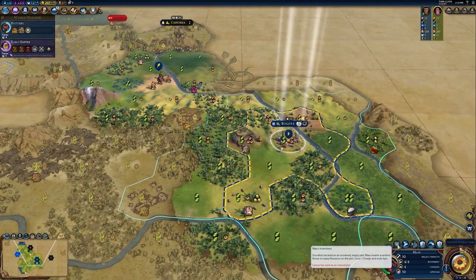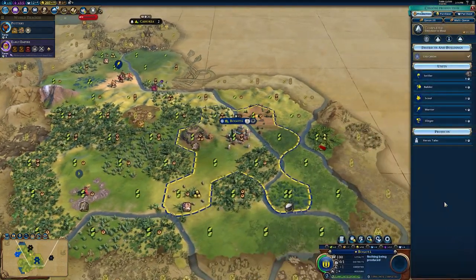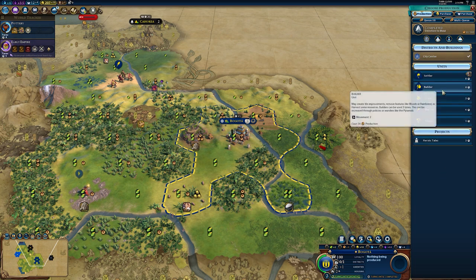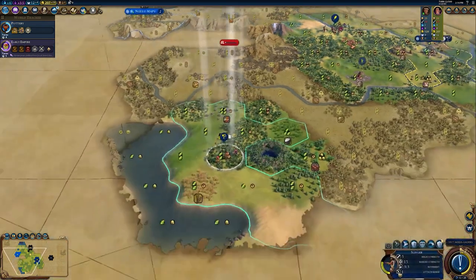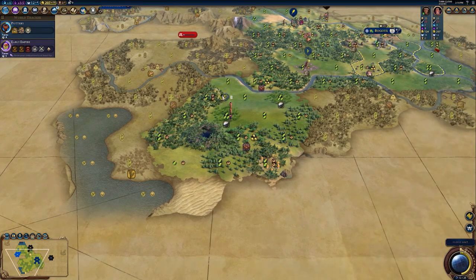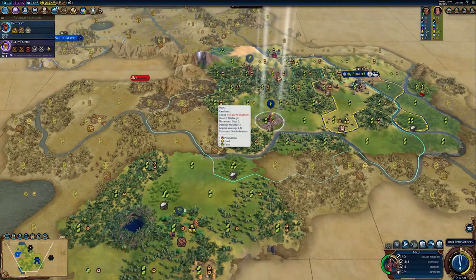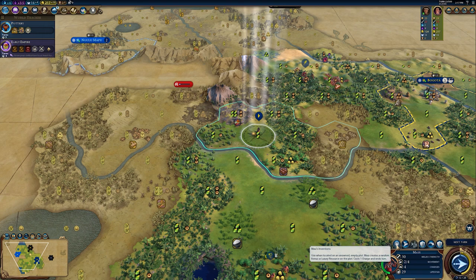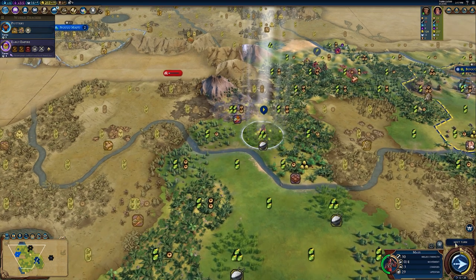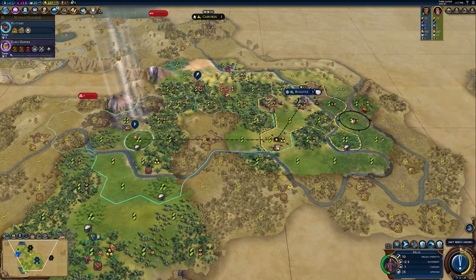The example that they gave was Simon Bolivar, the what-if Grand Columbia leader — perhaps not the first leader that one might reach to when they look at that region, but also likely far from the last. A leader that also incorporated another thing they talked about in this section: they wanted to try and bring different histories in. What they mean specifically is that it shouldn't always be the victor. It's not about good versus evil, but rather victor versus oppressor. There may be leaders in history who fought against the oppression of a people, the enslavement of a people, but ultimately lost that fight.